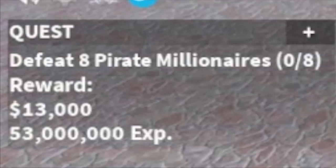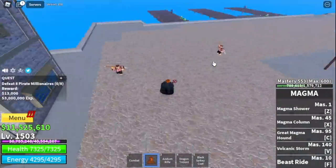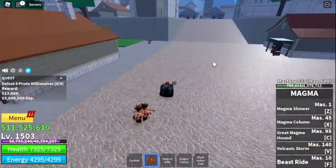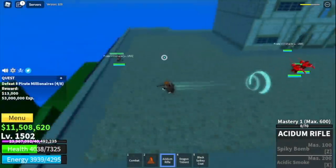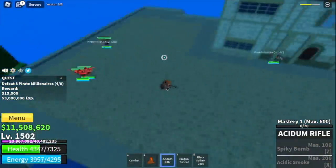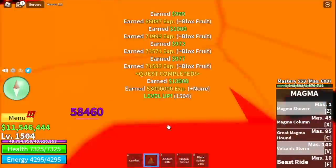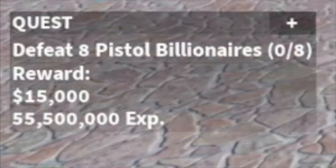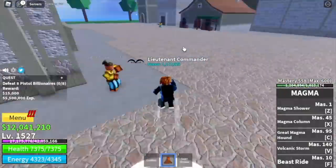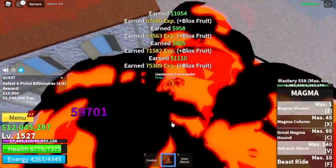We're gonna start off with the Pirate Millionaires. When luring these mobs, you should not hit them — don't damage them, just go near them. If you damage them, they'll use unlimited range attacks, which is not good. So once you lure them, use your skills — Z and V skill — and that's it. Next up at 1520, Pistol Billionaires. You need to defeat 8. Lure 4 and burst. Very easy grinding.